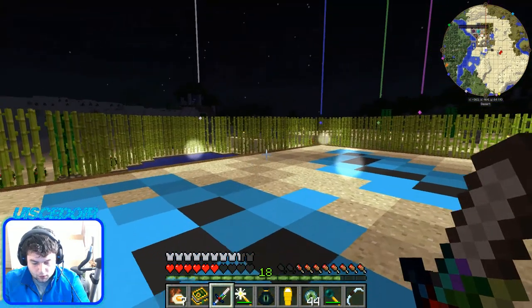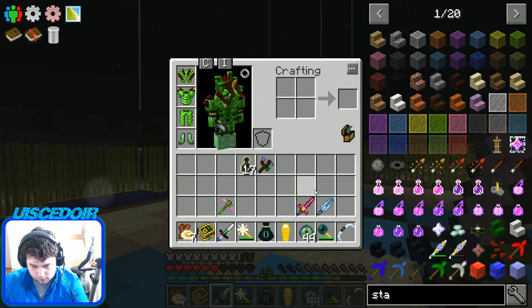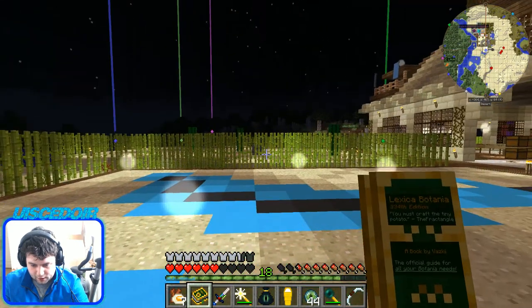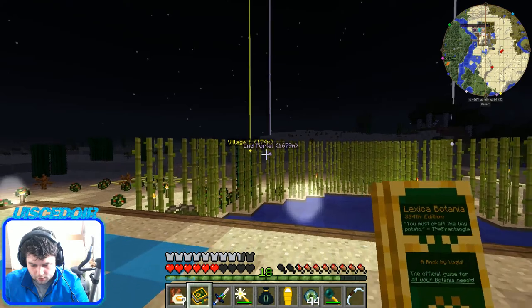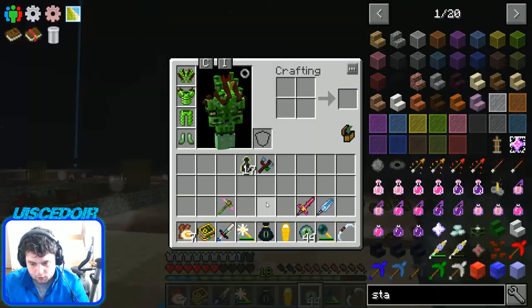Anyway, we're looking at the ender items. I had to get some ender air in a bottle — basically you just take some bottles and go get air in the End, and that's all I did. Then I left the End again. The ender portal is over that way, it's 2K away. You can see here it's ender — I've been there to go get it.